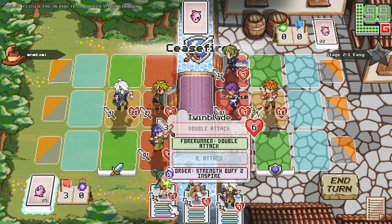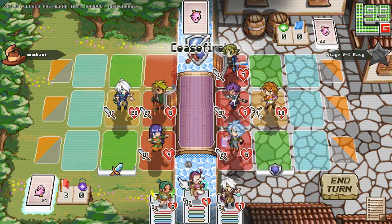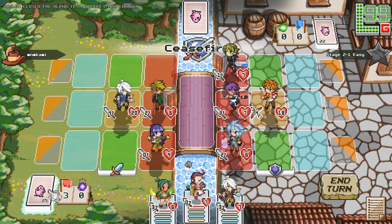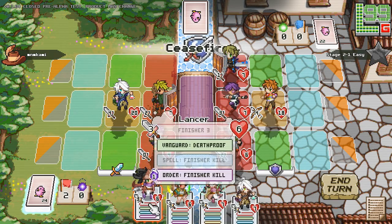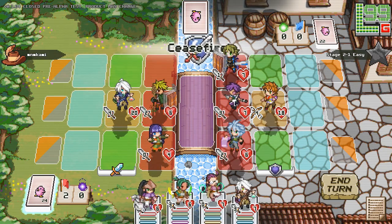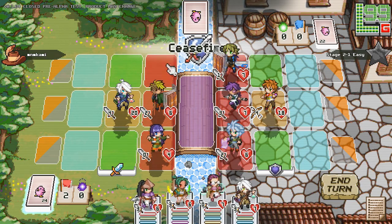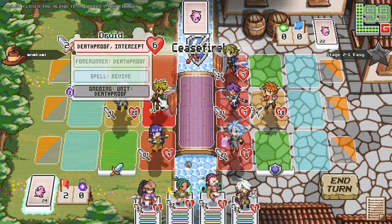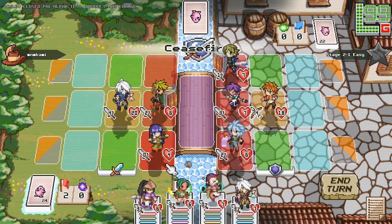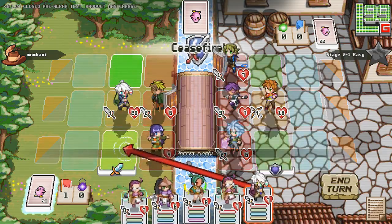I'm going to need to reserve the Twin Blade. My plan is to play this and then draw two cards, so since that's my plan I should draw cards first. The Lancer is pretty good if you summon it in the flank because it makes all of your units in the Vanguard deathproof. However, my Druid is already deathproof, so I don't need to do that. Let's continue with my earlier plan of drawing cards.